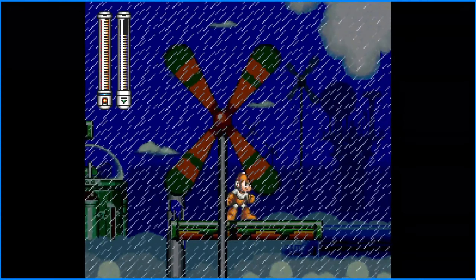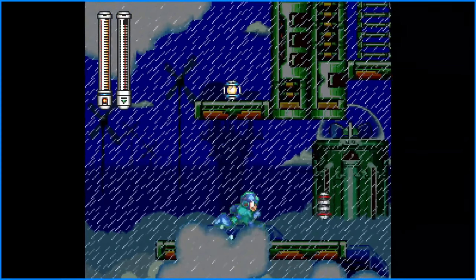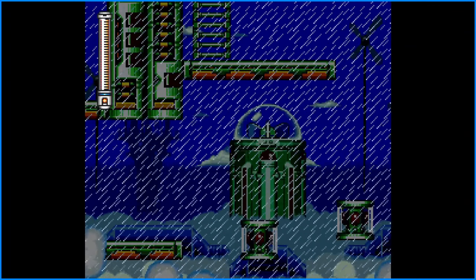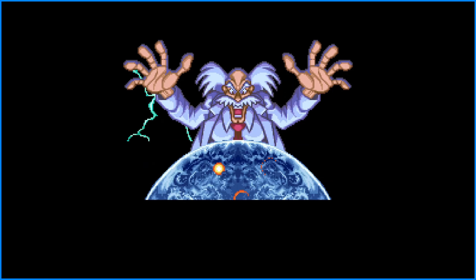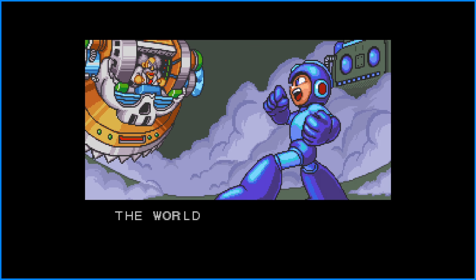Additionally, this game introduced Auto as Dr. Light's lab assistant, who runs a shop where Mega Man can purchase items and upgrades in exchange for bolts and screws. However, it also introduces Bass and Treble, two major antagonists. This game also introduced the Super Adapter, which is a combination of the Rush Power and Jets adapters from Mega Man 6.